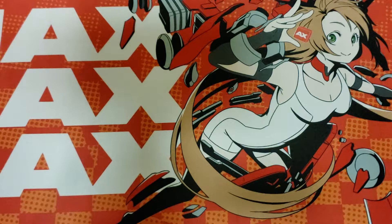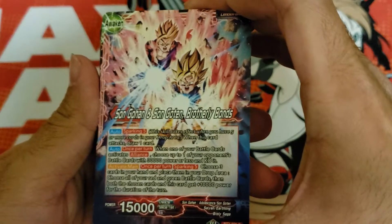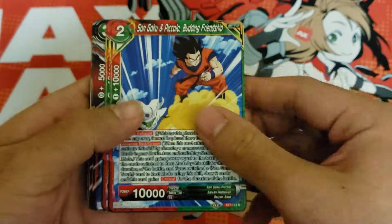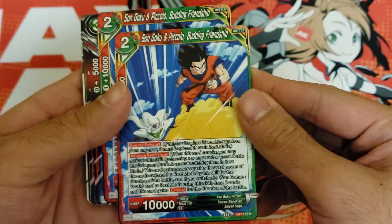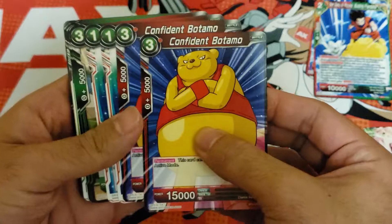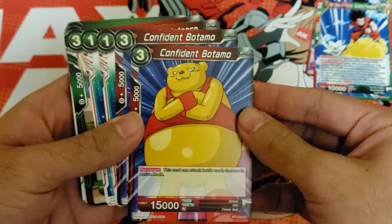The demo deck contains one Son Gohan Son Goku Brotherly Bonds. It contains two Son Goku and Piccolo Budding Friendship. It also contains two Confident Yamato.